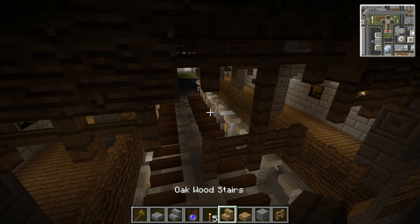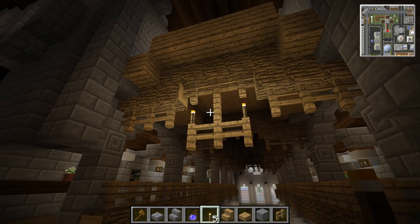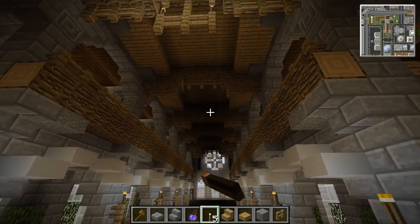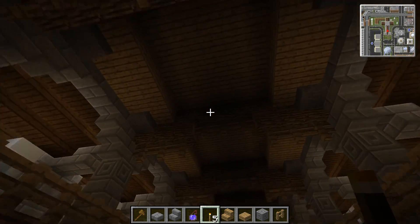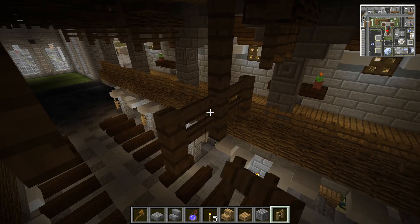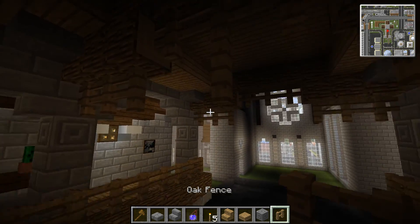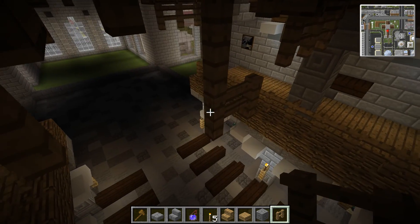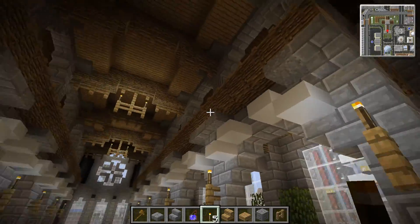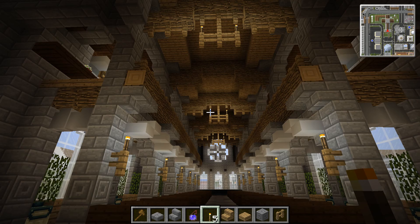I think we can get around this quite easily by doing a mini chandelier - just something like this, and then a torch on either side. The fence posts aren't going to join up to anything, so it looks like it's hanging there quite nicely. It doesn't light up a huge amount, so we don't have to do it on every single one. I'm thinking if we do it on every other one, it should just light up the ceiling just enough.